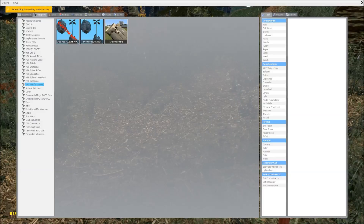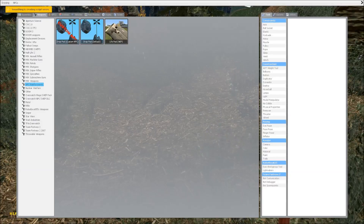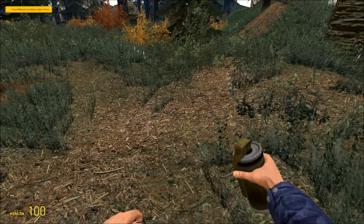Now this gives you three options. You have the Drop Pod Default, then you have Drop Pod Custom, and then you have the Live Pod. But we're going to go over each of them one by one. So first off, we have the Drop Pod.